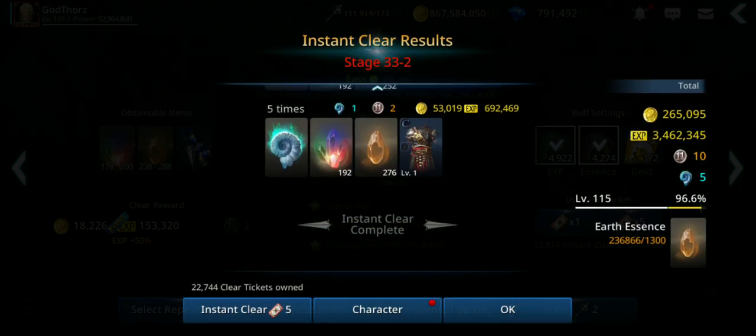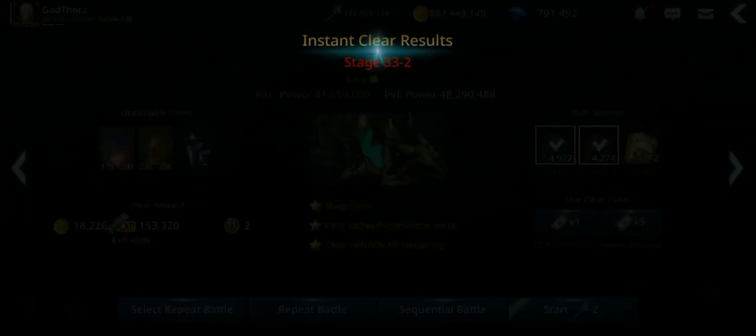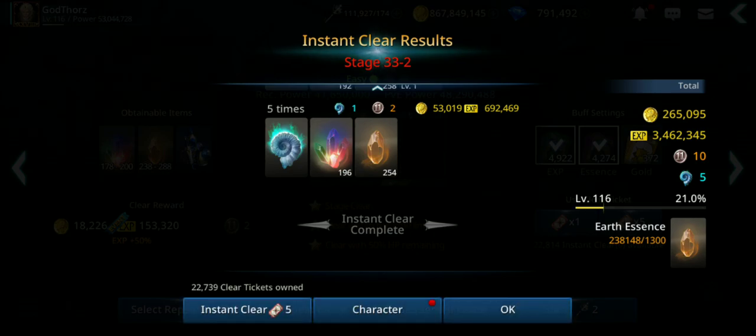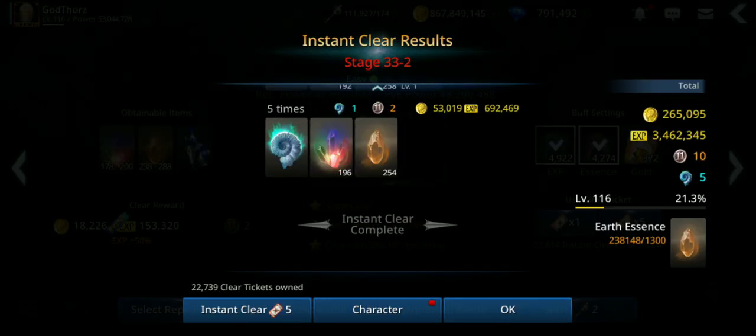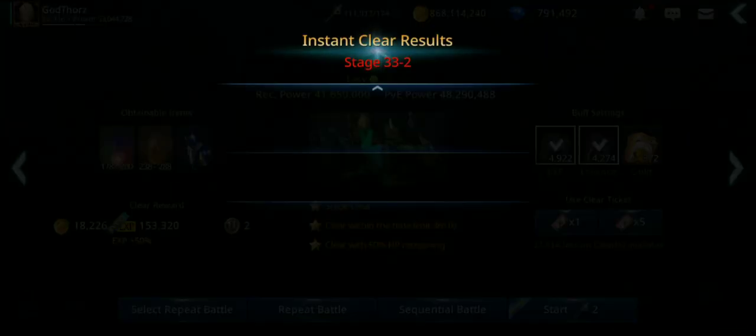By the way, you cannot use the experience chest at this point. Maybe you can use it when they release new characters to level up to level 100. At 116 I gained 412,000 power — wow, that's insane!